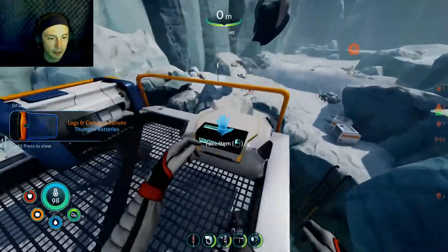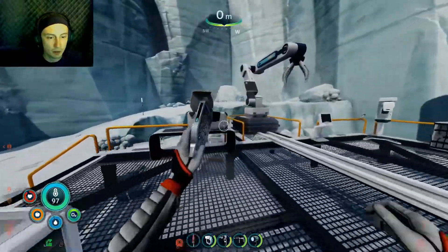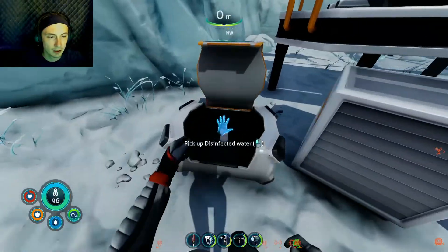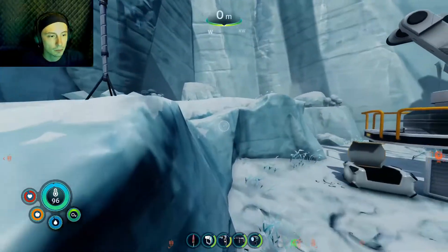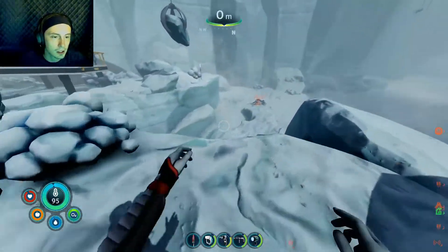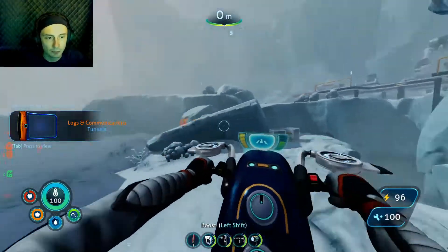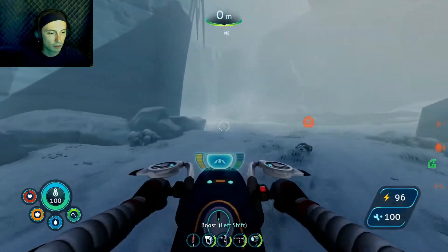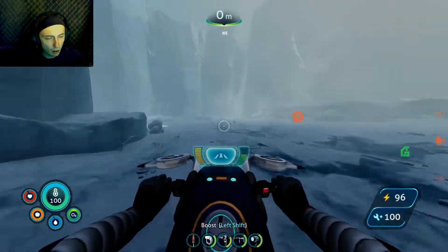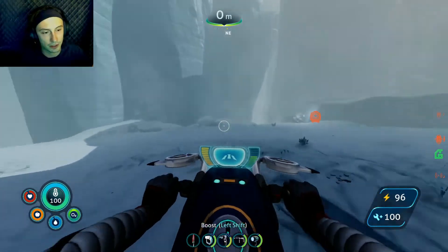Oh well, I got a first aid kit so I need that. Nutrient block. Why does this seem so familiar? Got titanium from opening that — some more water, can't complain. I feel like I've been here but clearly not, that's so weird. Oh, bless me — some of those sneezes hurt. Alright let's go this way. That boost is nice.